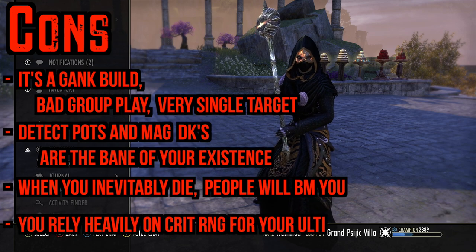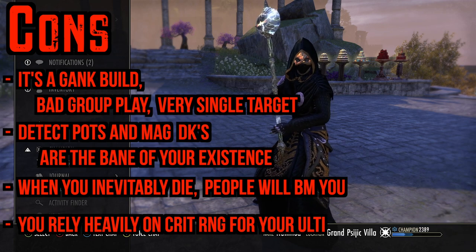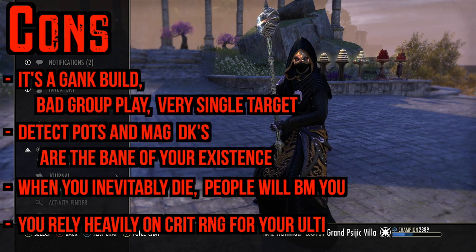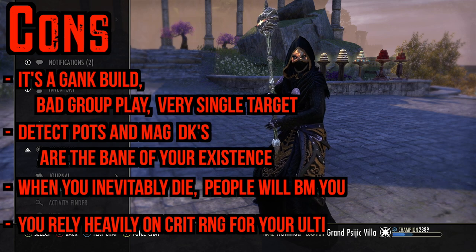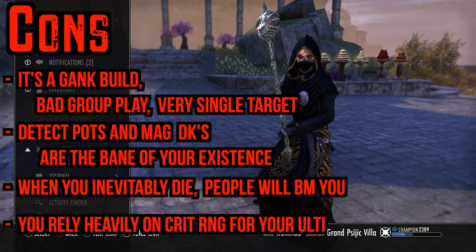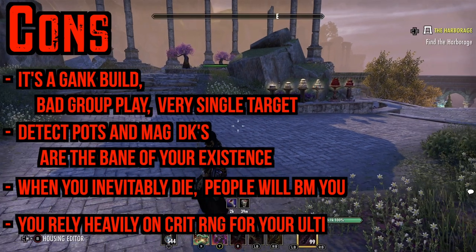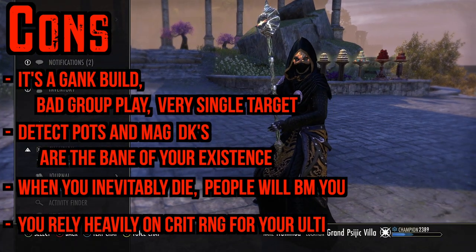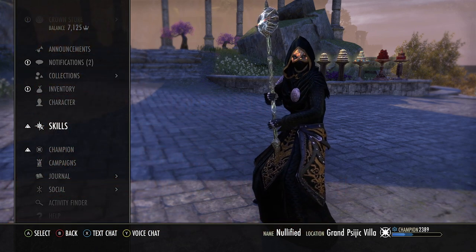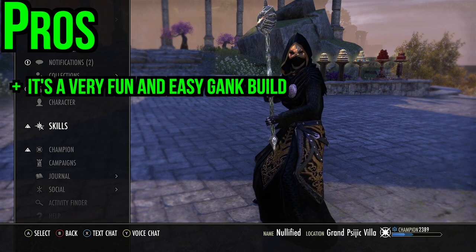The main con of the build is whether orange jesus blesses you with the crit on your onslaught. If he does you'll likely hit a 17 to 23k onslaught. If he doesn't, you'll probably hit an 8 to 10k onslaught. This build is very dependent on critting — your dizzy swing is guaranteed to crit from cloak, but onslaught is not. So if we don't crit we're probably not going to kill them. That's the biggest con — the RNG on crits.